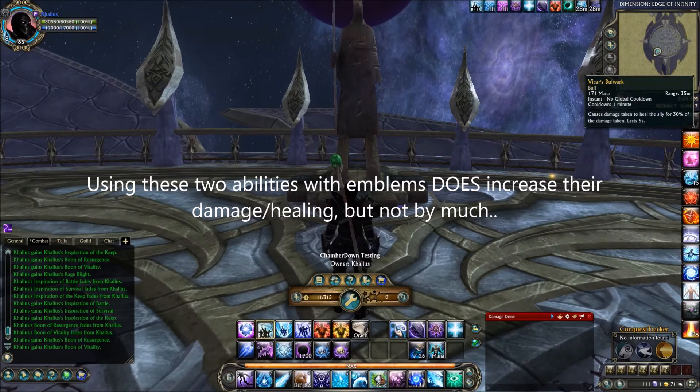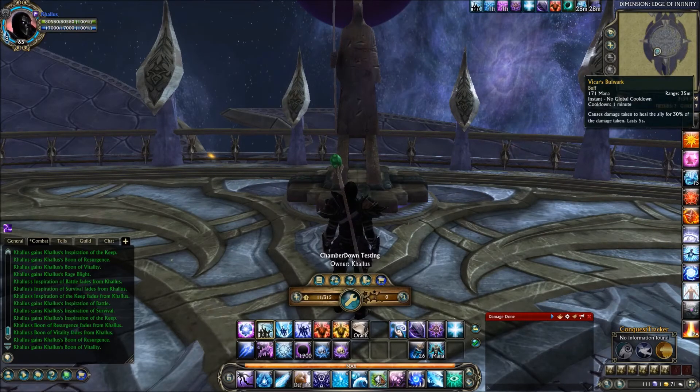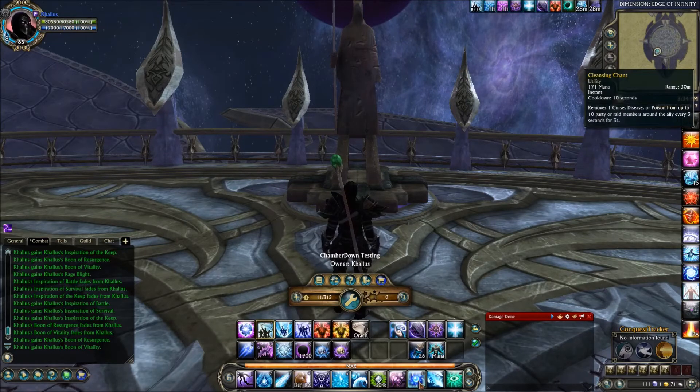On the 8 key, we have Vicar's Bulwark — 30% damage reduction for 5 seconds, targetable so you can put it on whoever. Number 9 is Lotham Restoration, a spammable heal for about 7,000 health. Zero is mapped to my middle click and is reserved for your cleanse — and it is a double cleanse. When you press it, it cleanses, and then 3 seconds later it will cleanse again.